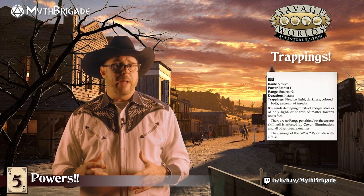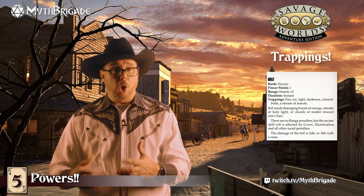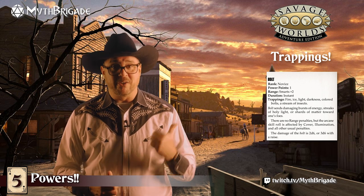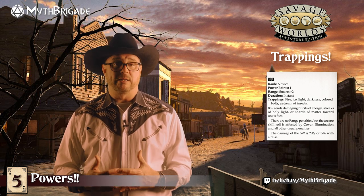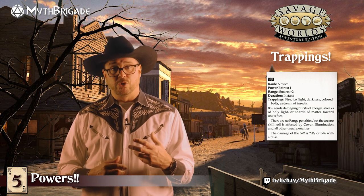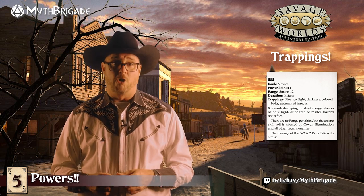For example, the Bolt power on page 156 could be a firebolt, an electrical pulse, a shard of ice, an acidic spit from our alien friend, or anything else that conforms to the idea of a single projectile attack. Using this concept, settings will introduce unique spins on the core powers — or, if you're brave, you can even try to create your own.